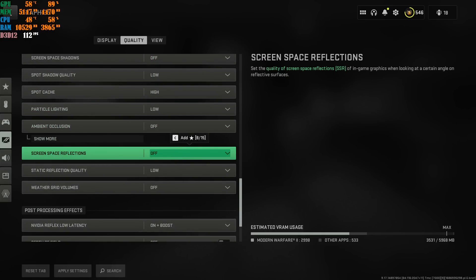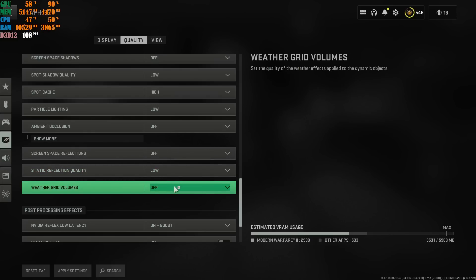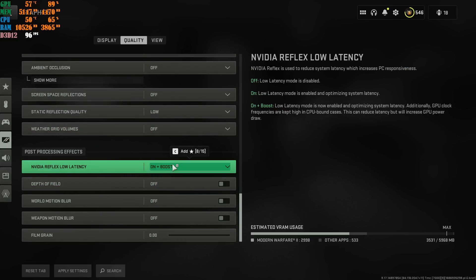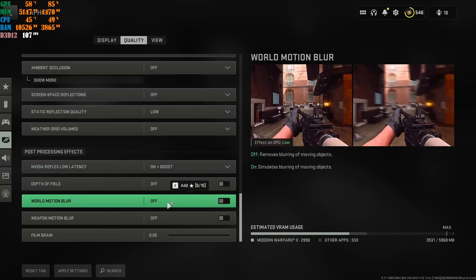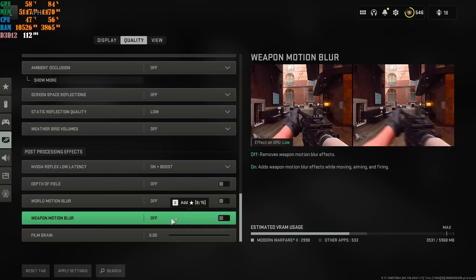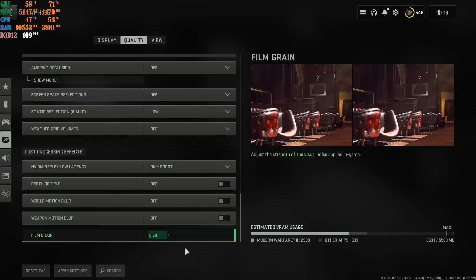On-boost Always — that's always been a thing. Depth of field Off. World motion blur Off. Weapon motion blur Off — you don't need it in a multiplayer game. Film grain at 0.00. A lot of people do increase this — it's personal preference, but I highly recommend using the settings I've shown.